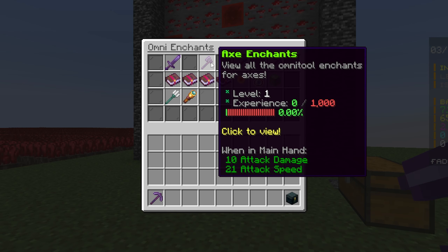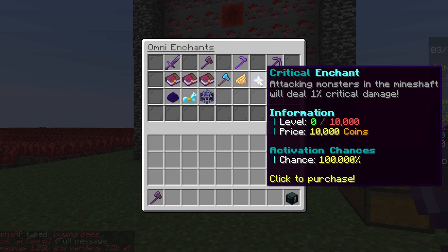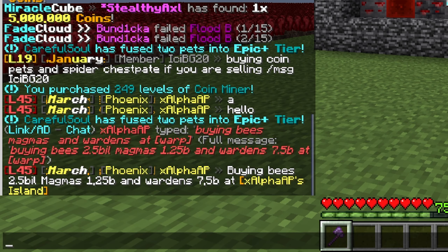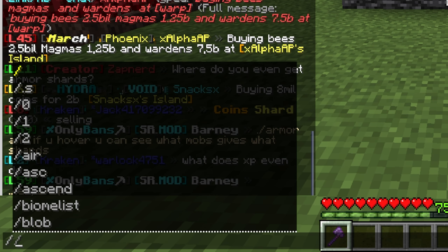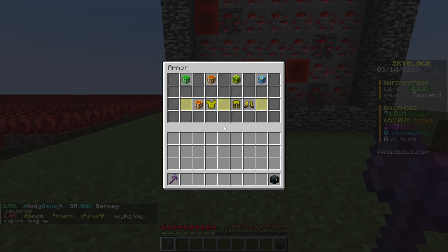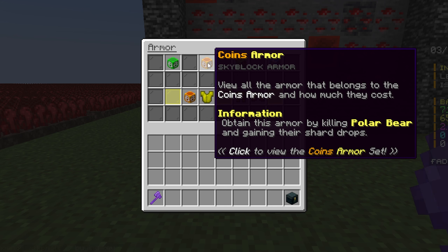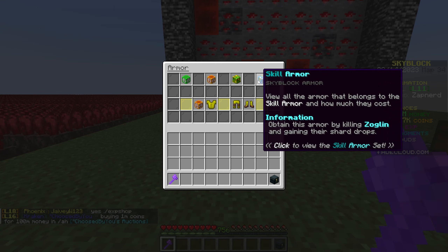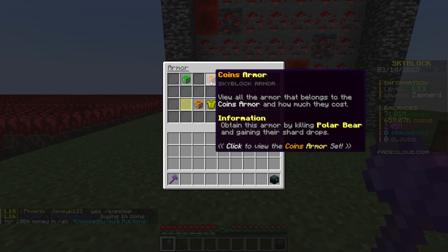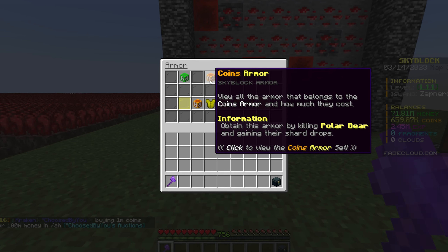I need to look into the slash armor command. I didn't know where to get armor shards, but typing slash armor lets you hover over it to see which mobs drop which shards: polar bears give coin armor shards, guardians give money shards, exp comes from blaze, and skill armor shards come from zoglins.